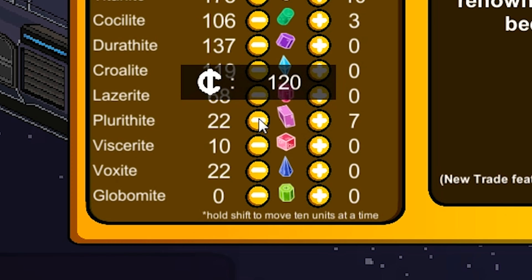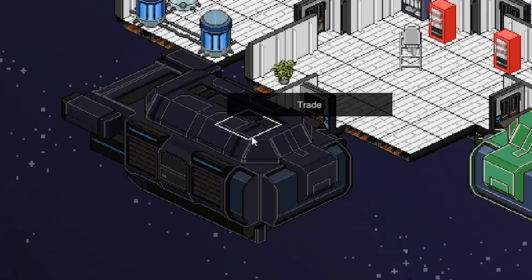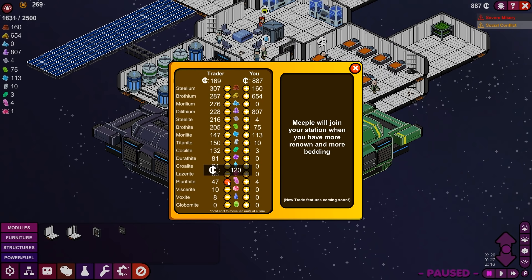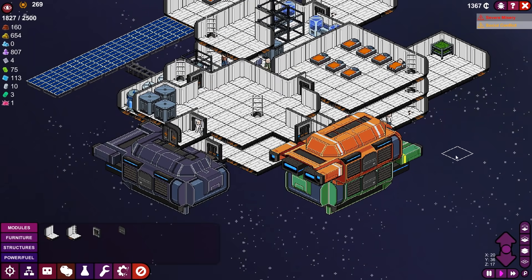But let's sell it. Watch this — Plurithite at 120. He can't even buy them all. That's why this guy's here. You want to buy some Plurithite? Thank God there's a third ship here. You want to buy some Plurithite? We made a lot of money off of that.